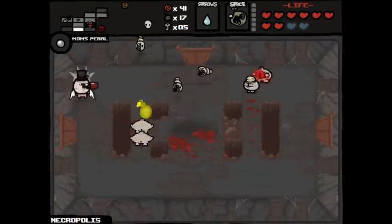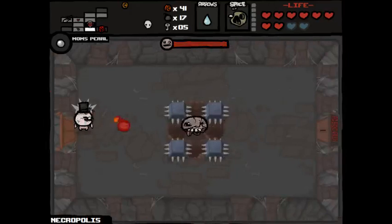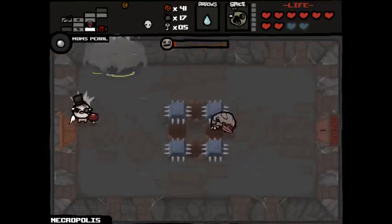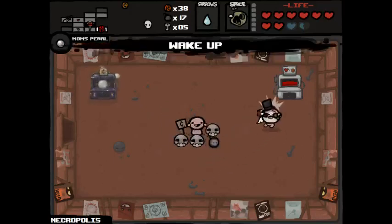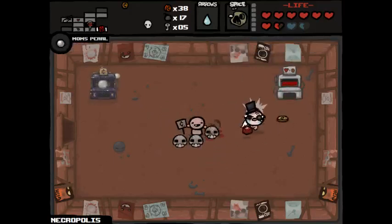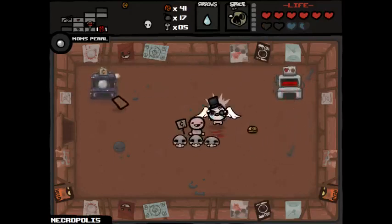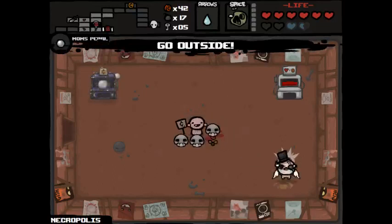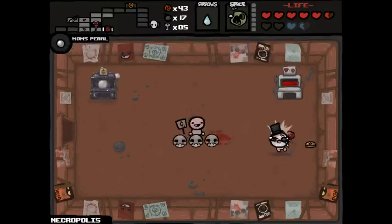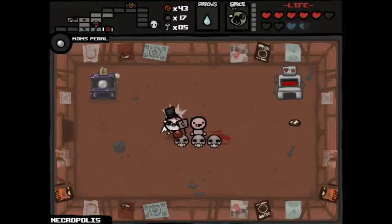Let's go to this arcade, see if we can get anything worthwhile. He should be dead quick. I need to speed up - that's what I need. A nice speed up or a blood bag, that would be perfect. HP up, speed up - wouldn't complain with that. What do we get here? We get The World card - might as well pop it. We have already been in a secret room, so it doesn't really matter in terms of finding a secret room with The World card.